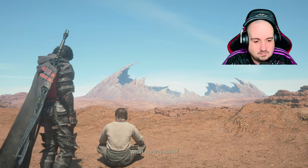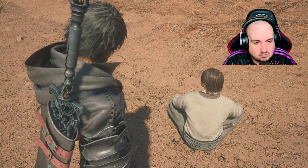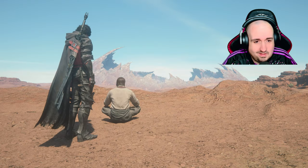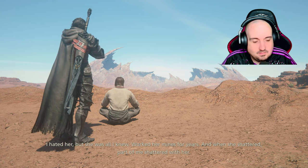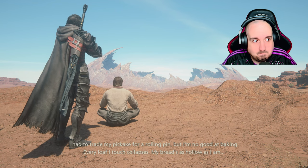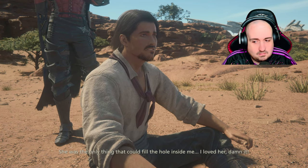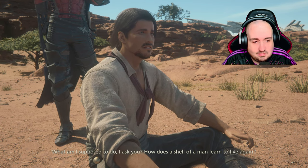Excuse me. What do you want? The baker sent me to find you, he sounds heartbroken. I am sorry — selfish sod aren't I? Certainly not a baker. Master must have rued the day he took me in. Time was the sight of the Fang used to calm my nerves. Now look at her. I take it you miss the mother crystal? I hated her. But she was all I knew. Worked her mines for years. And when she shattered, part of me shattered with her. I had to trade my pickaxe for a rolling pin but I'm no good at baking. My bread's as hollow as I am. She was the only thing that could fill the hole inside me. I loved her, dammit. But now she's gone — I'll never see her again. What am I supposed to do? How does a shell of a man learn to live again?